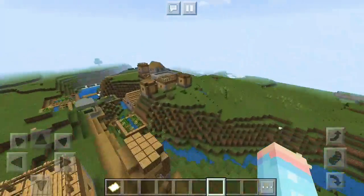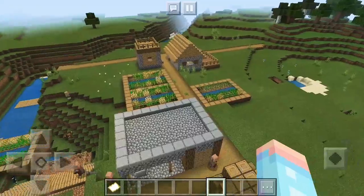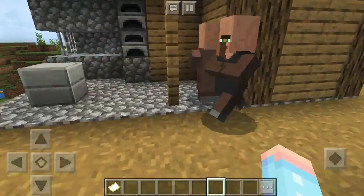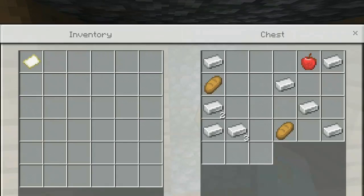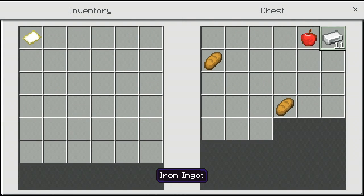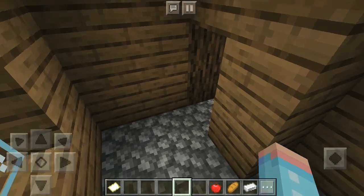Now, these villages have blacksmiths, and I'm going to see what this one has in it. 11 pieces of iron, two apples, two pieces of bread, and one apple. Cool.